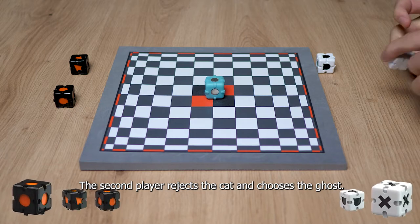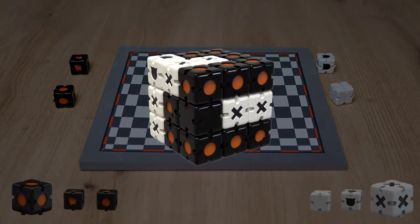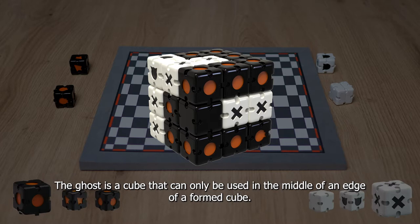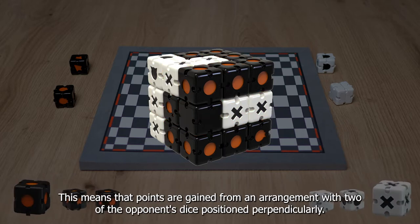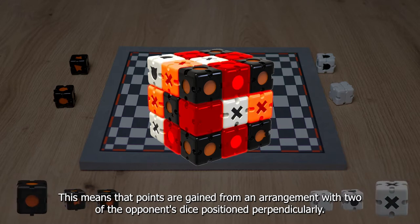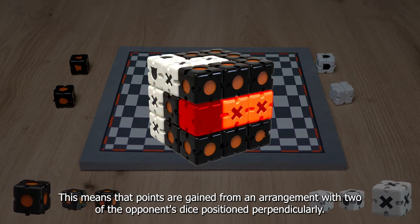The second player rejects the cut and chooses the ghost. The ghost is a figure that can only be used on the corners of a formed cube. This means that points are gained from an arrangement with two of the opponent's dice positions placed perpendicularly.